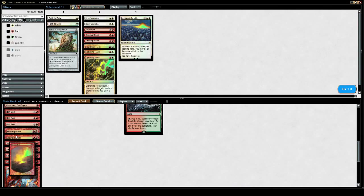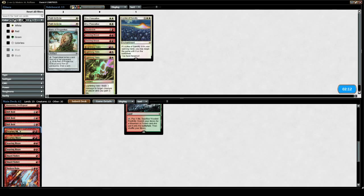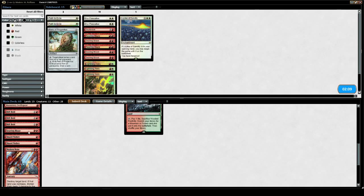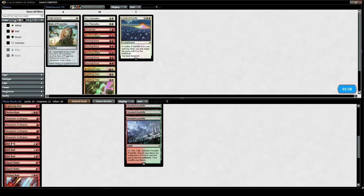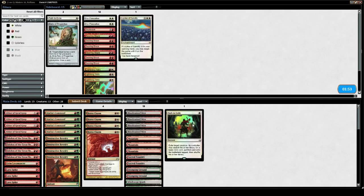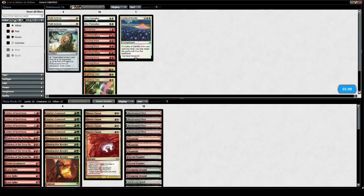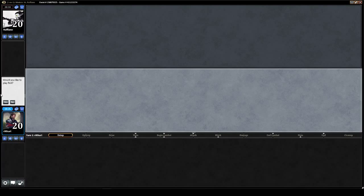So coming out — Searing Blaze is not a very live card in this matchup. We could even bring them all out in favor of like a singleton Path, but no, that doesn't even deal with Karn. I guess Blaze is fine. I mean, at least unlike Searing Blood you don't have to kill the creature, so it's just two mana three damage if he has a creature.